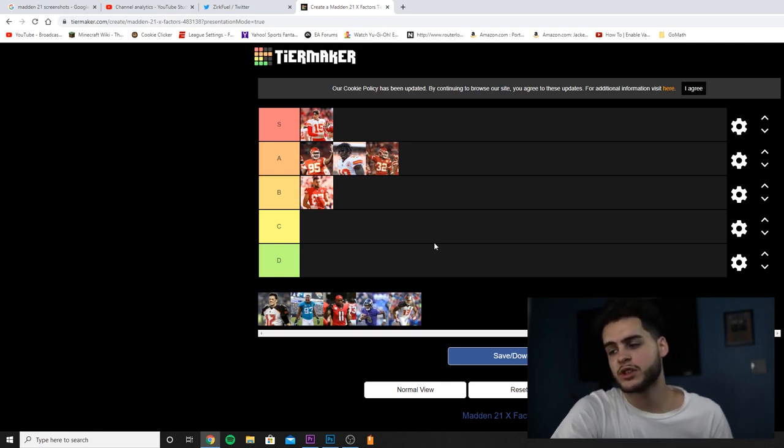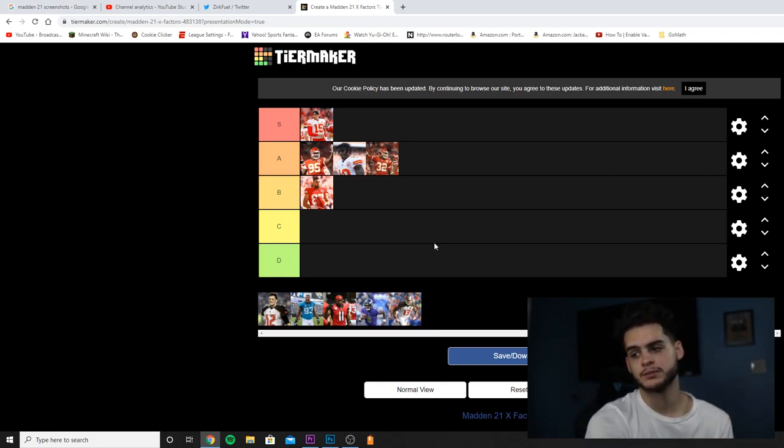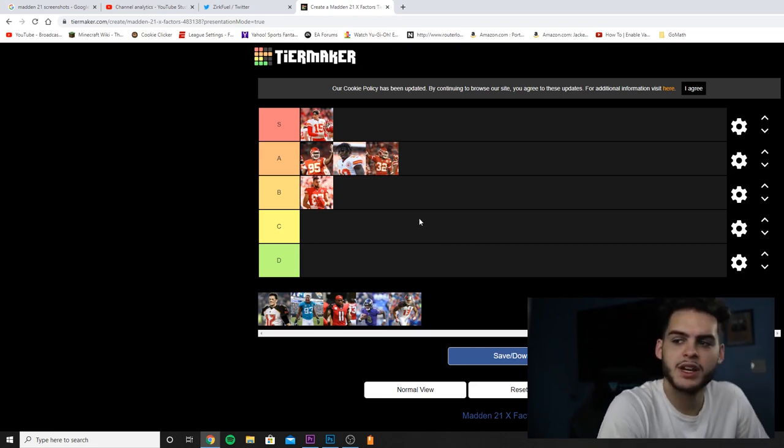Over to the Buccaneers — Mike Evans has Double Me. Double Me on a wide receiver is really good, more so than on a tight end. Tight ends aren't usually in single coverage anyway. Evans has Deep Out Elite and Mid In Elite, but I feel like with a guy like Mike Evans you're running streaks and posts, not a ton of route-running out routes. I'm not a fan of everything he has, so I'm putting him in B.